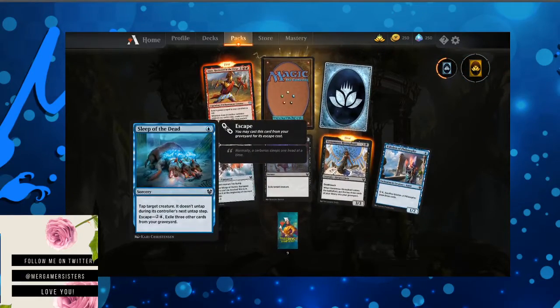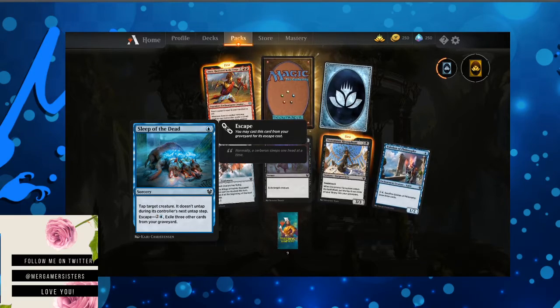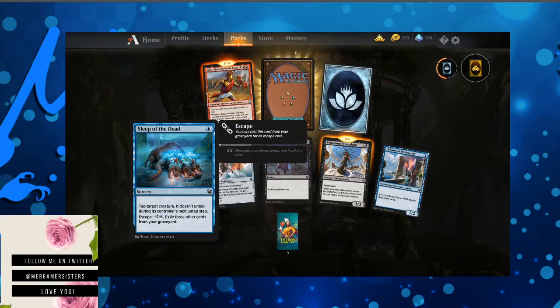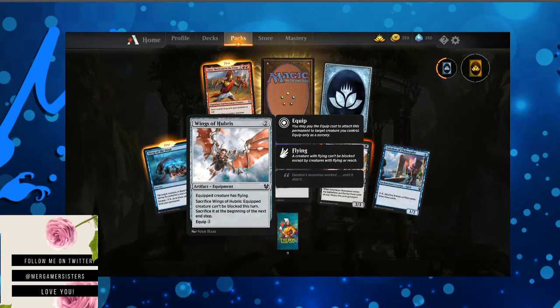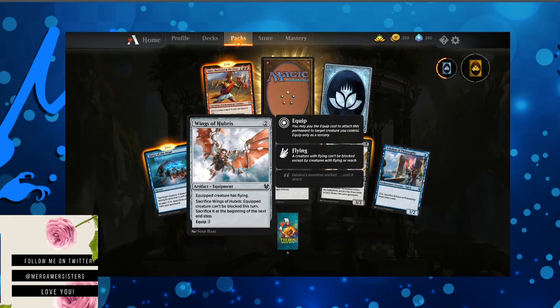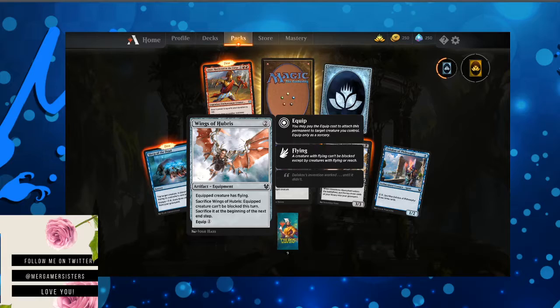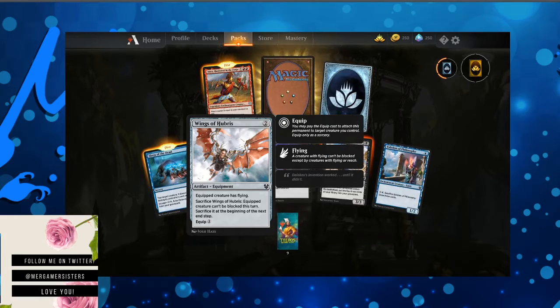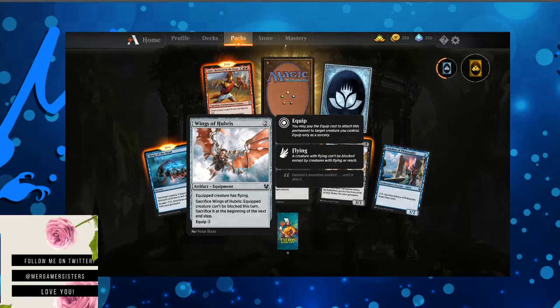Pack four — Sleep of the Dead. Poor Cerberus. Tap target creature; it doesn't untap during its controller's next untap step. Escape — you can bring it back from the graveyard. Wings of Hubris gives your creature flying. Sacrifice it and the creature can't be blocked. Sacrifice it at the beginning of the next end step.